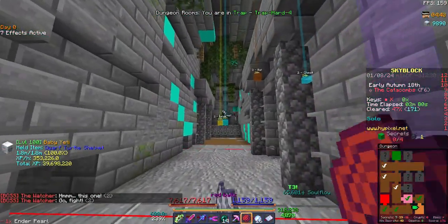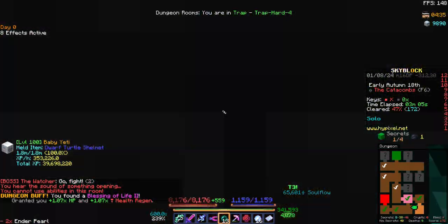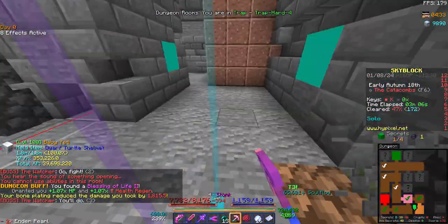Just run past that, get over there, get this, just down to that, teleport back, and get stuck in the wall.